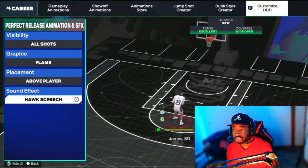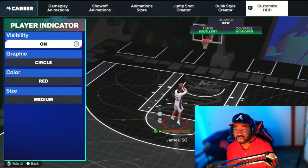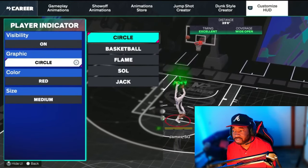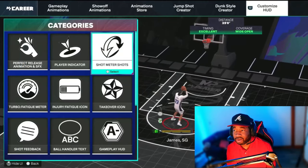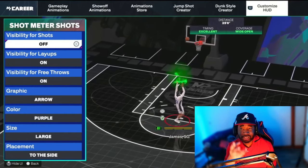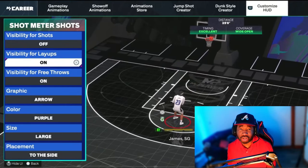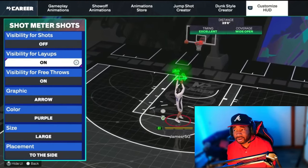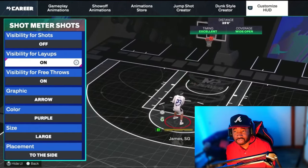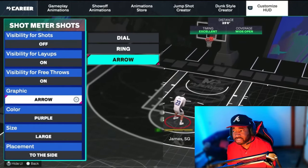Player Indicator — just depends on what you like. I'm a basic guy so I go with the circle. They've got all kinds of cool options in here. For Shot Meter — this is where you turn it off or on. I like my shot meter off, so under Visibility for Shots I have everything set to off. I do have my Layup meter on since I just changed my layup timing to Low Risk and I'll need to time those. I also have my Free Throw meter on since I don't play rec much.